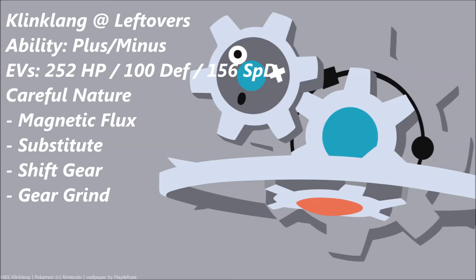The next move is Shift Gear, a great move that doubles your speed and raises your Attack by one stage. This is another reason why the set looks like a Realistify-esque build — it has two setup moves. It's a crazy combination but it could honestly work. And the last move is Gear Grind, Klang's only offensive option. It's a deadly move — not only does it have base 50 power, but it hits twice and has the awesome potential to break through Focus Sashes and Substitutes.